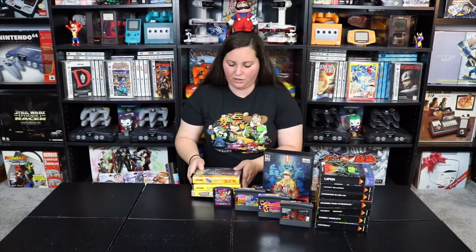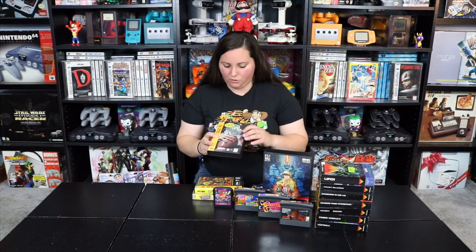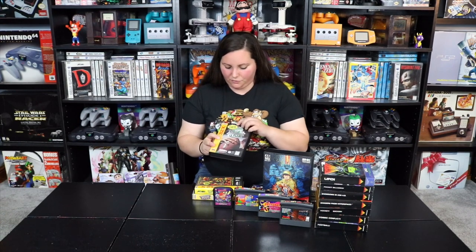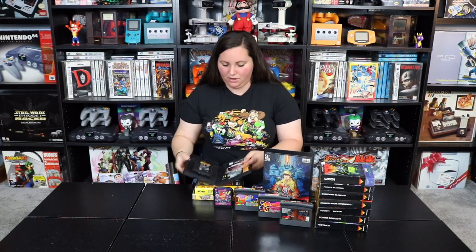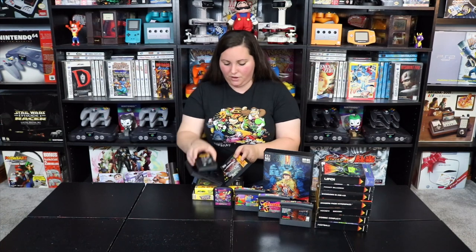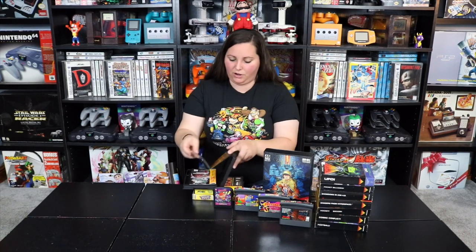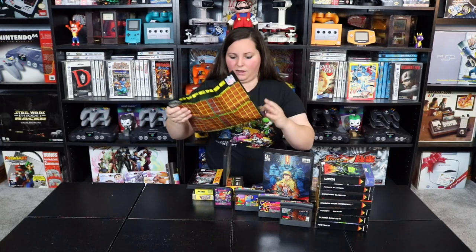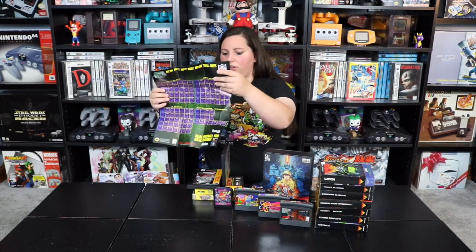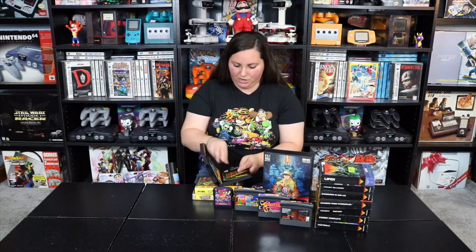And then on to some Sega 32X games. I found this complete in box game — NFL Quarterback Club. It says 94 season quarterback and team attributes. I found it for a great deal. Of course it comes with the cartridge itself, plus this manual which is in very good shape. And it even comes with this pretty sweet poster that has the offense side on one side and defense on the other, with some plays on it — a pretty neat addition.